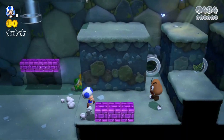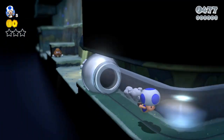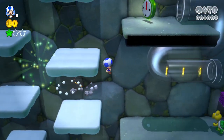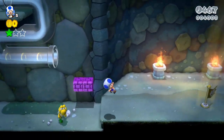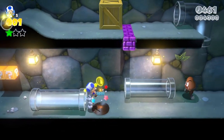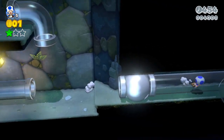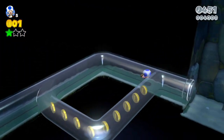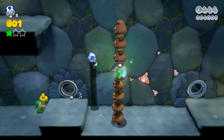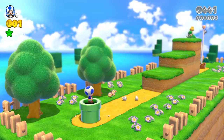There's just Koopas. There's not a lot of those, so we should be fine. Just avoid the coins, avoid the Koopa, avoid the checkpoint, avoid the Koopa. I was gonna say avoid the Goomba, but that's not yellow. So far, so good. There's not much to worry about when it comes to this level. We're already done.